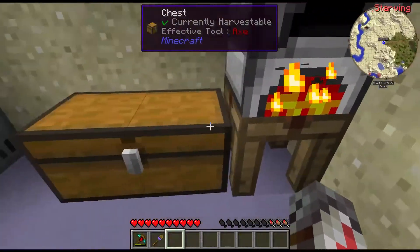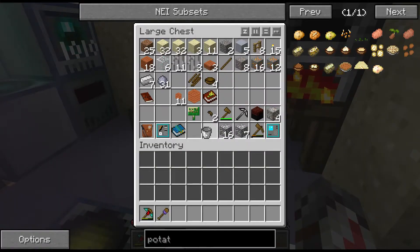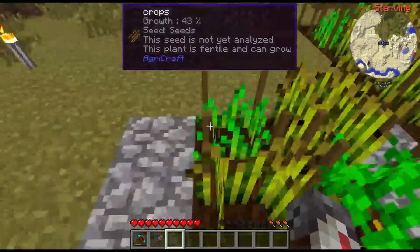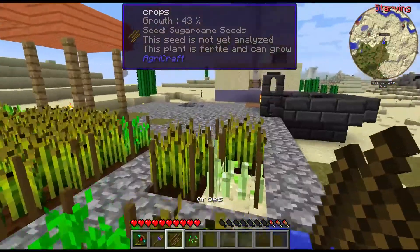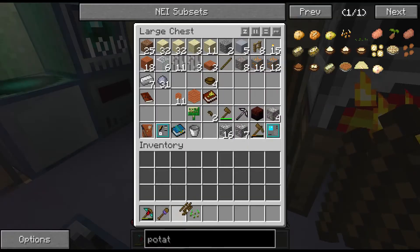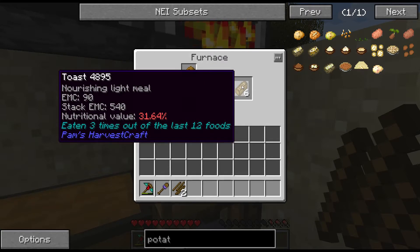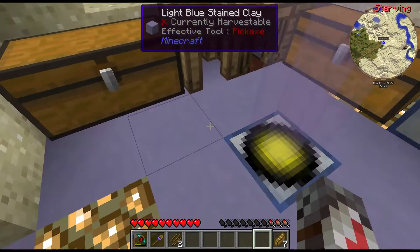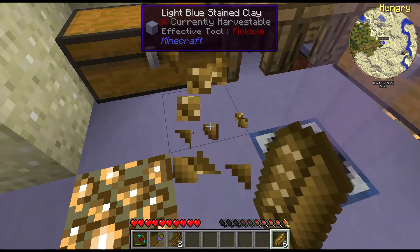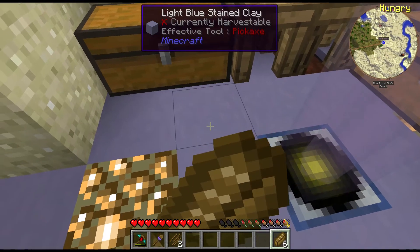Me trying to get into that doorway might be the most entertaining thing you see the whole time. Let's actually make a quick run for some lava and see what we can do here. Do we have some carrots there? Nope, just seeds — that's not what we need. I've eaten three times out of the last 12 foods. This food thing is kind of starting to get terrible because it's getting harder and harder to find food I haven't already eaten.